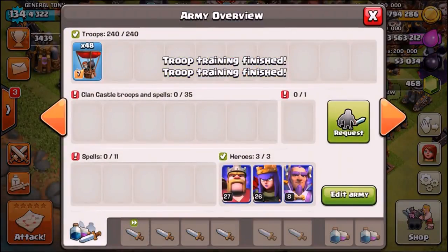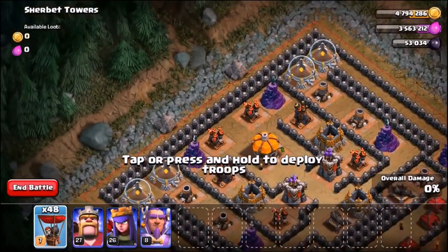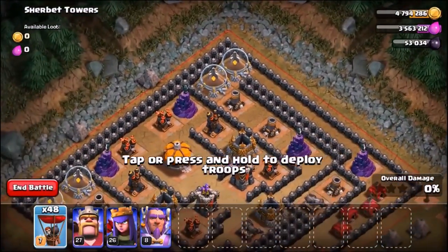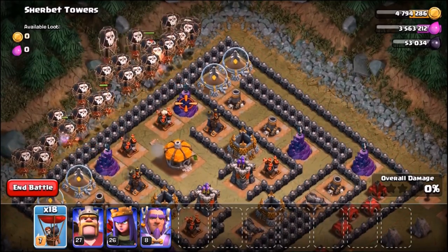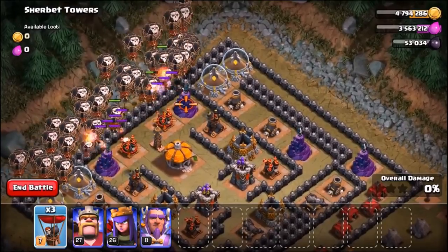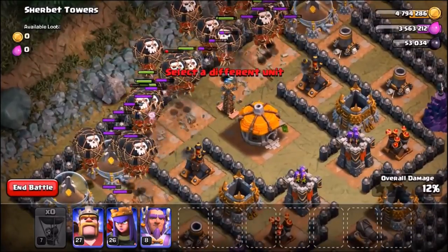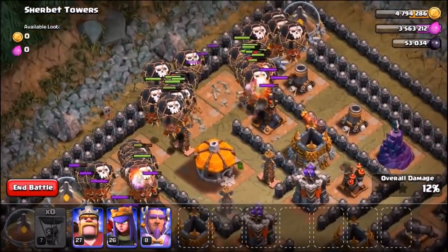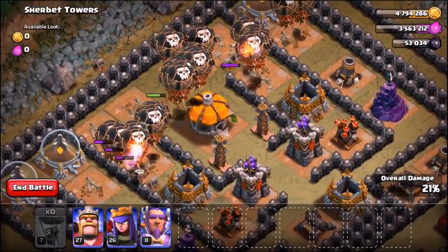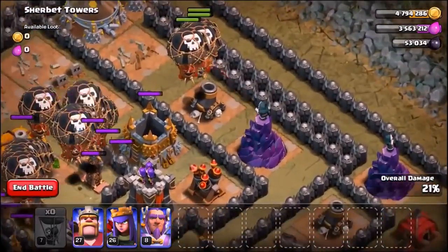We've got the balloons ready — 48 maxed level 7 balloons. I reckon this is going to be the quickest three star you'll ever see on Sherbet Towers. We're only allowed to spam them into one side. Here we go, spamming all 48 level 7 balloons. Check it out — it is a balloon parade coming in and there's no way these defenses are going to survive.